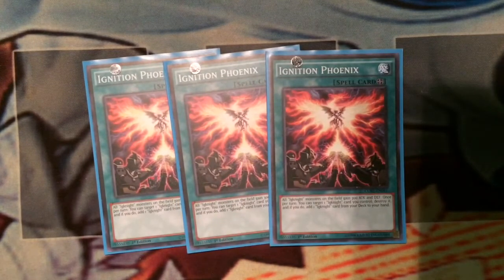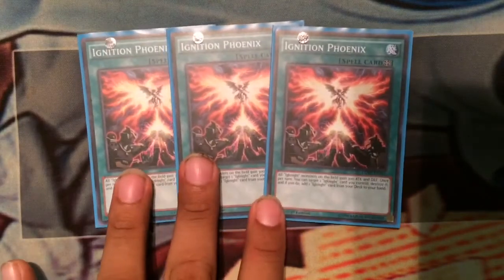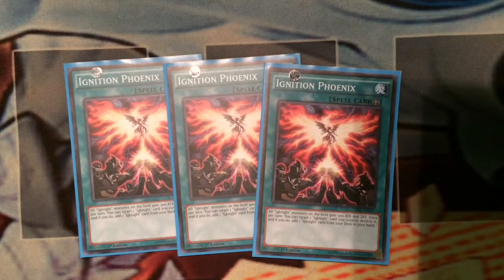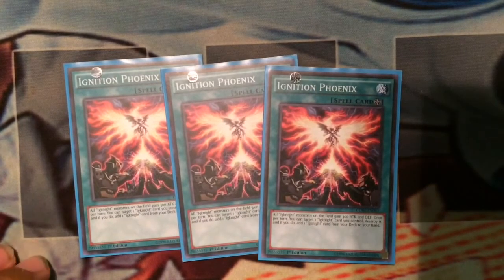Two Ignition Phoenix spells. What it does: all Ignite monsters on the field gain 300 attack and defense. Once per turn, you can target one Ignite card you control, destroy it, and if you do, add one Ignite card from your deck to your hand - it doesn't even have to be a monster. You don't run the traps so it'll always be a monster or spell. You can't destroy Ignition Phoenix itself because it's not 'Ignite' - it's 'Ignition.' It also doesn't have to be in your pendulum scale, which makes it even better.